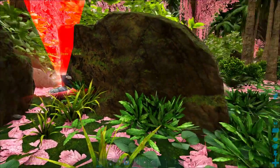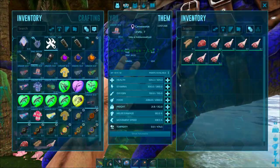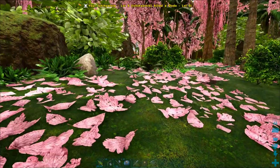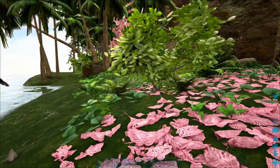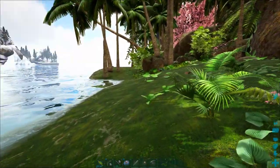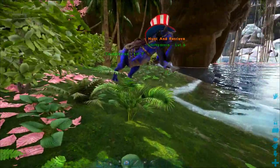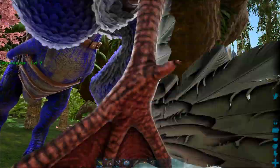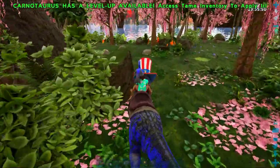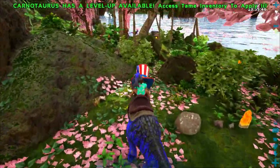I also brought a carnotaur because they have a really good efficient prime meat gathering skill — a much better chance of getting prime meat than most dinos. The seagull carries the dodo back, the carno eats it, and we got three prime meat out of one dodo, which is about as much as you get on average from a T-rex or brontosaur kill. We can very quickly get stacks of prime meat just killing a little flock of dodos. An argentavis is also very efficient because you can fly on it and then use it to harvest the dead dodos.